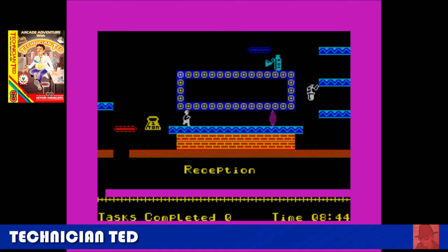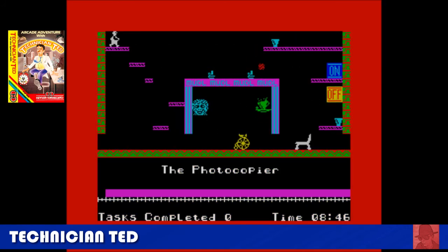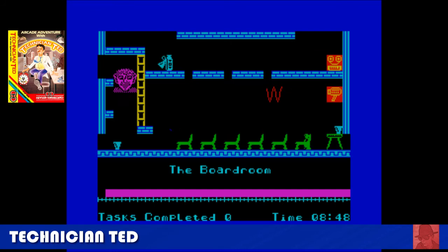Technician Ted — it's a Jet Set Willy clone, using a lot of that coding or very similar coding. It did have two sequels: Technician Ted the Megamix and Costa Capers. You control a workman who must complete various tasks throughout the workplace to rescue the company — it's a chip factory, computer chips, not fish and chips. Quite a lot of rooms, repetitive music going around. Not as good as Jet Set Willy.